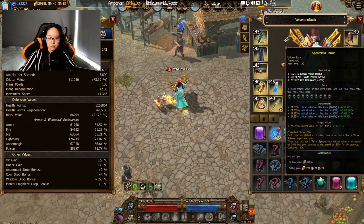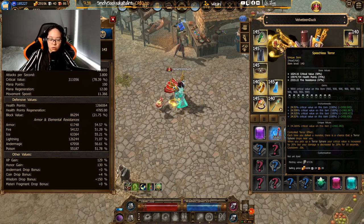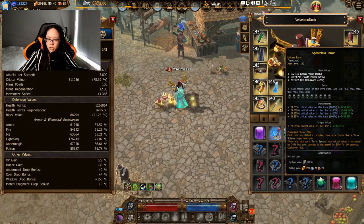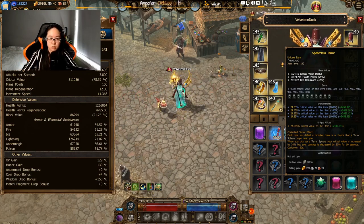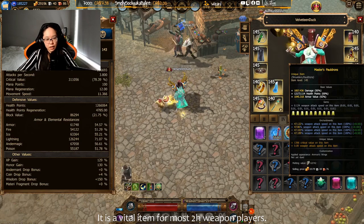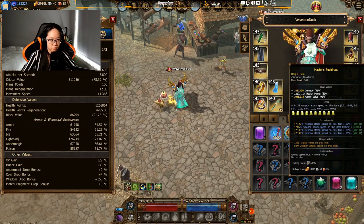On the right-hand side we have Speechless Terror for the helmet. I'm using this mainly for crit, because I have no crit. Speechless Terror is actually a pretty good helmet if you're looking for extra crit, and I don't have any complaints about it — I'd keep it for a long time on this character. For the pauldrons I have Master's Pauldrons, which is a fairly standard item across many classes. Most people craft either attack speed or crit on this item; for me it was attack speed because I'm playing two-handed and need that extra attack speed.